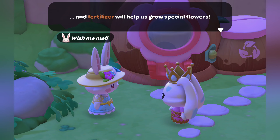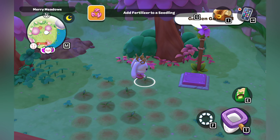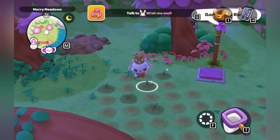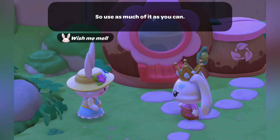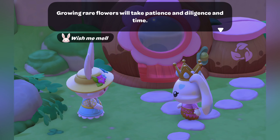After using the fertilizer on a plant, Wish Me Mel gives us a few tips about using it. Fertilizer only gives you a chance of getting a rare or special flower, so nothing is guaranteed — it's all just RNG and luck. It's actually quite nice that you can put plain seeds into the composter because we can find these on the ground every single day, so it kind of guarantees us some daily fertilizer.